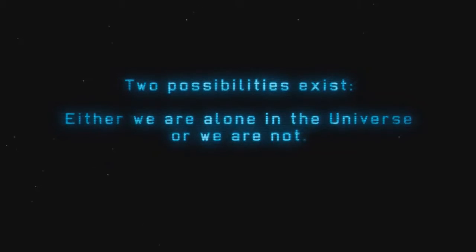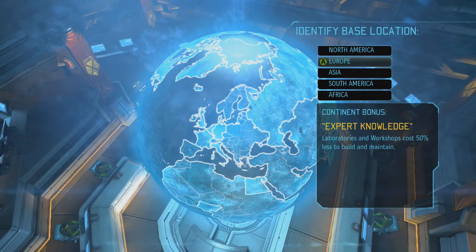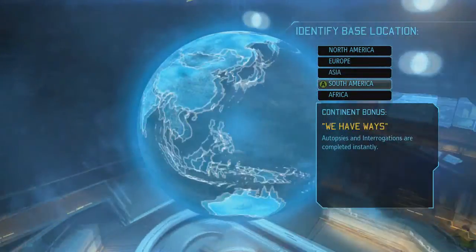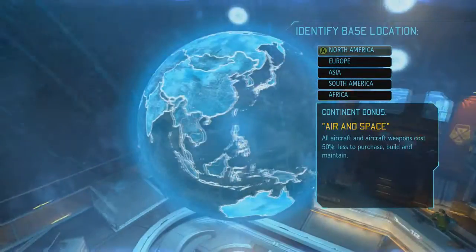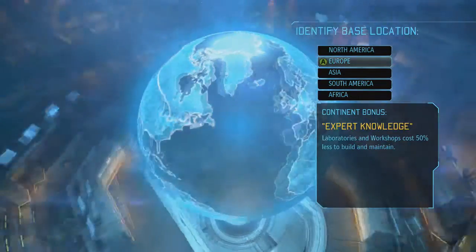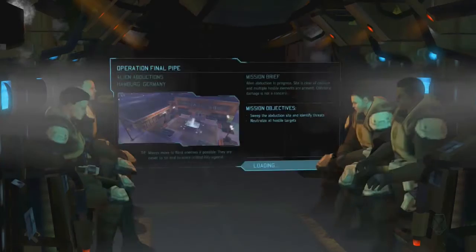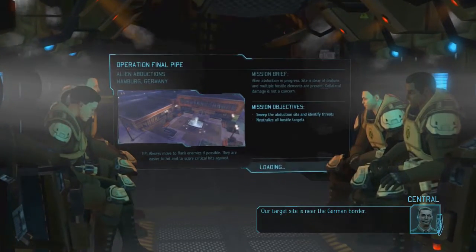I played this a little bit and I bought a three pound DLC for some soldier colors and stuff. We're gonna go ahead and go with Europe just because we're from Europe. Every base location has different advantages, but Europe is where I'm going because I love my country. You do get laboratories and workshops for 50, so that's good. We're gonna go for Europe and just hope the target site is near the German border.